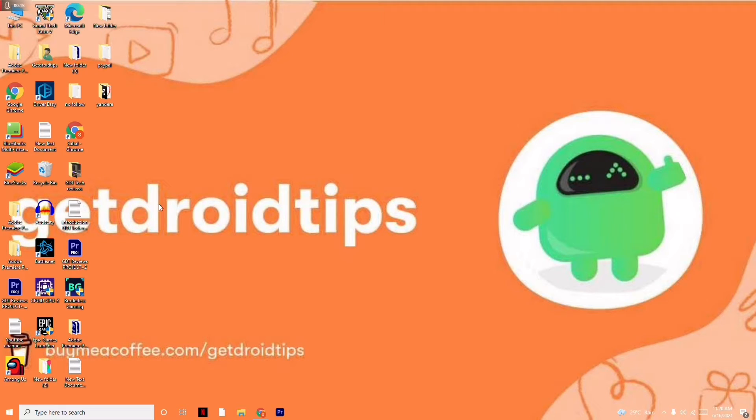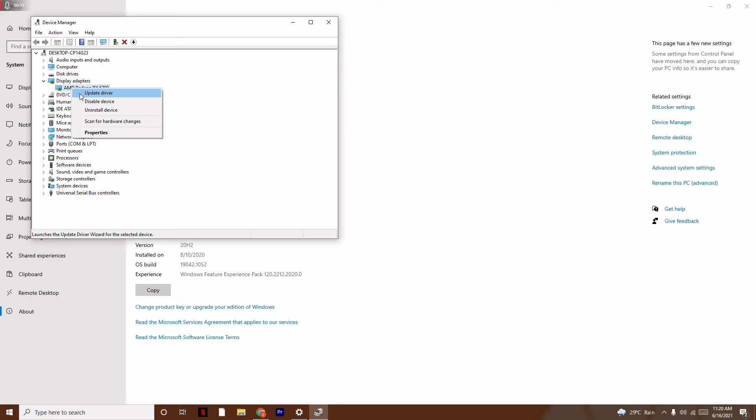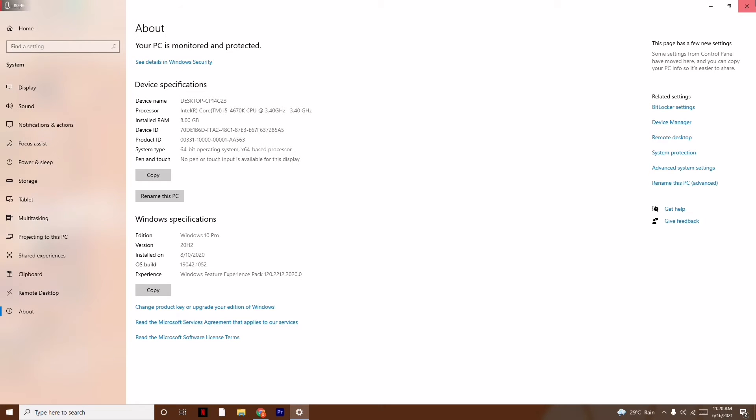First, you have to update the drivers. Go to This PC, right-click and go to Properties, then click on Device Manager on the right side. From here you have to update the display adapters, which is very important. Click on it and search automatically for drivers. As you can see, we are already on the latest version.